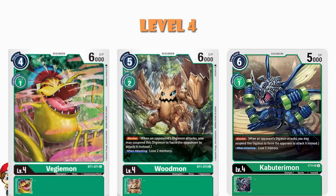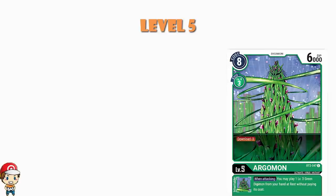Moving over into level 5s, we do have an old favorite here — of course we do, it's Arbormon. And this is the kind of thing you're just going to see in a ridiculous amount of green decks. It's a free cost to Digivolve, but it's got Digisorption minus three, which means that you can rest one of your existing Digimon to Digivolve it for free. And clearly this is a deck that is really one of the hooks of green, which is trying to Digivolve up as fast as you possibly can.